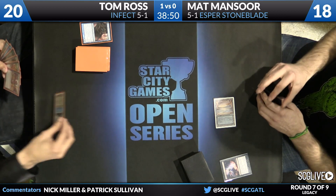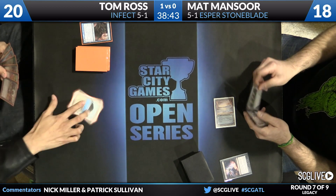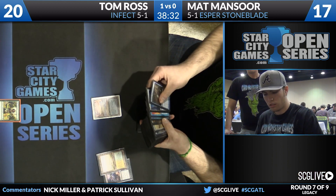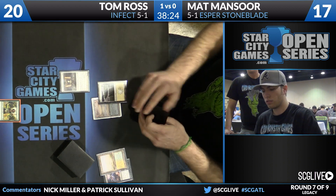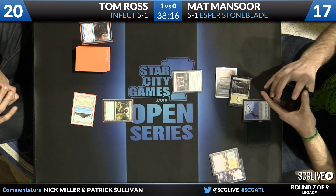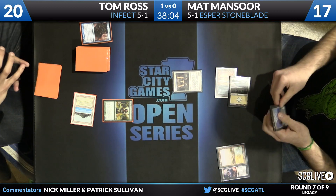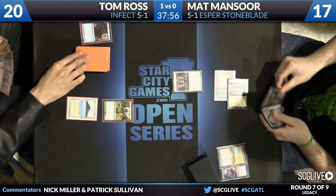Matt takes the Blighted Agent, and I think that's in part because he has Lingering Souls in hand — that's his game plan here. Tom has not drawn a land but has drawn a Noble Hierarch, which he opts to play. And you called it — Umezawa's Jitte, perhaps in its best matchup in Legacy, is against Elves with the plethora of one-toughness creatures. Tom's deck is possibly even more exposed — every creature has one toughness.